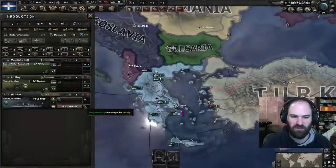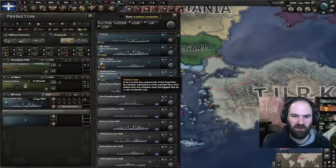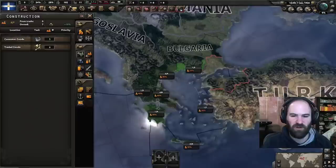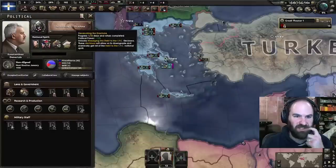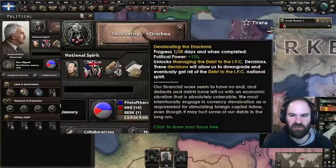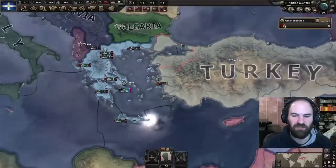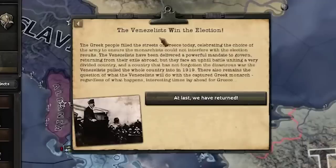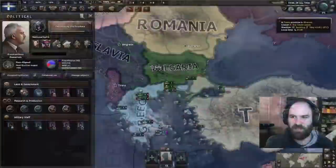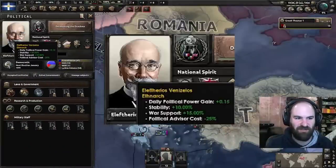We're going to get production — basic machine tools — build at least one of those first, then maybe get started on that destroyer hull. We'll start building mills immediately and get the troops exercising. We're going to do devaluating the drachma, and we have the king under house arrest — very important if you want to go down that left Byzantine route. The Venizelists won the election, and in these first two months, we need Eleftherios Venizelos to pass away.